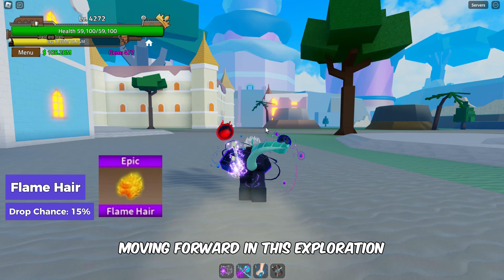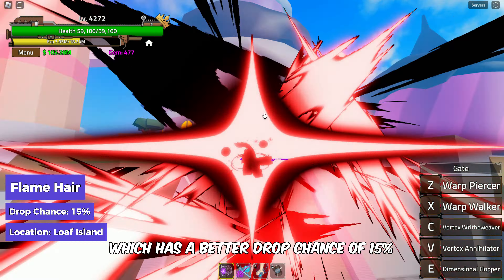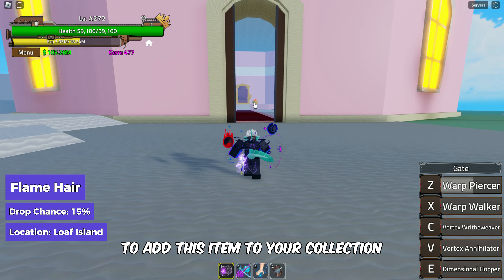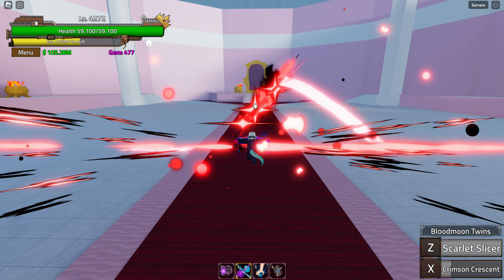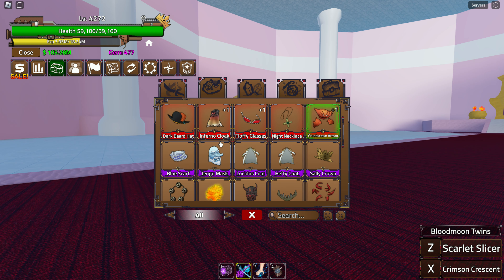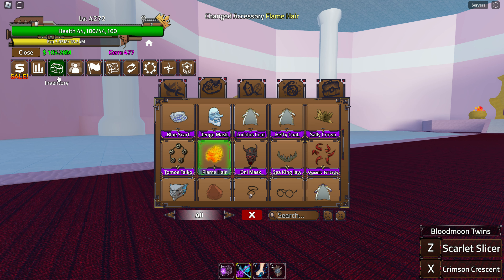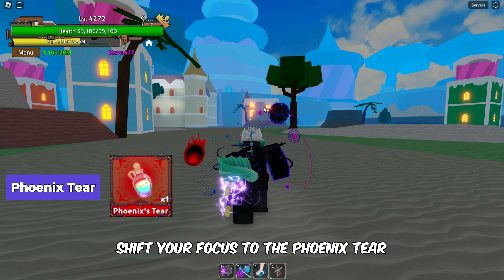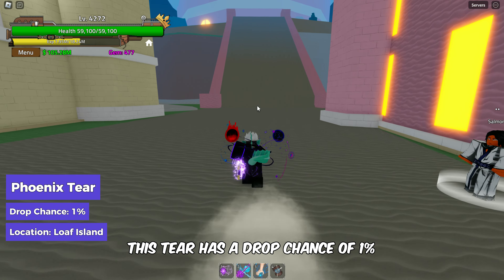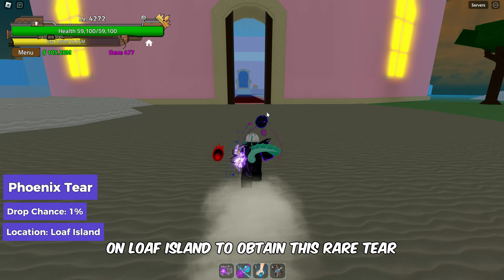The Flame Hare has a better drop chance of 15%. Defeat Big Mom on Loaf Island to add this item to your collection. Shift your focus to the Phoenix Tier, which has a drop chance of 1%. Defeat Miss Mother, or Big Mom, on Loaf Island to obtain this rare tier.